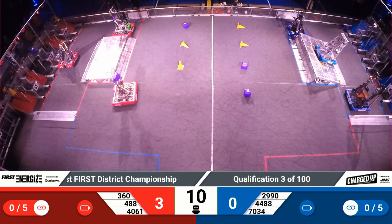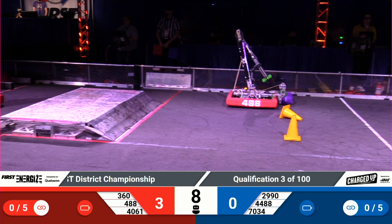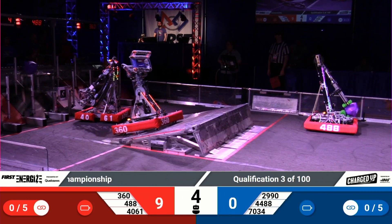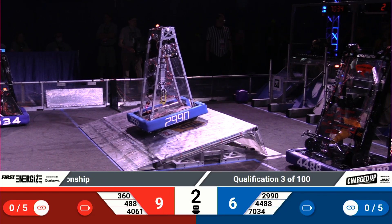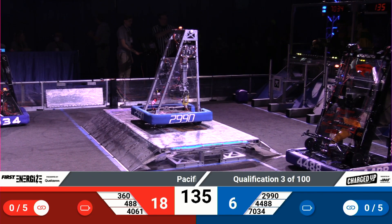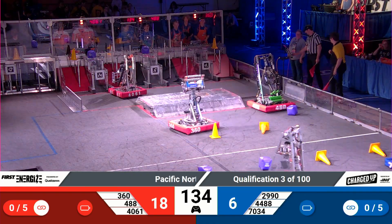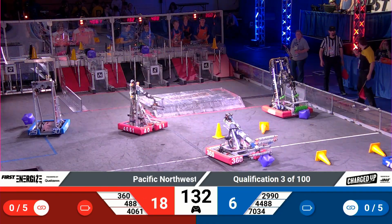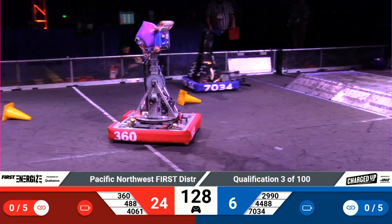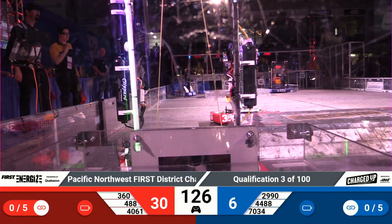It gets underway with a slight barrage of Red Alliance autonomous scoring. The Revolution spins their arm around twice, dropping off both the game piece they preloaded as well as a cube they picked up very early in the autonomous period. Their Alliance's mobility bonuses and the docked and engaged Revolution machine will bring their Alliance score up to 42 coming out of autonomous, to the Blue Alliance's 27.